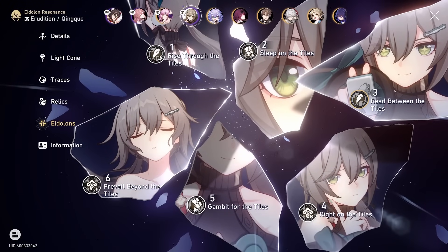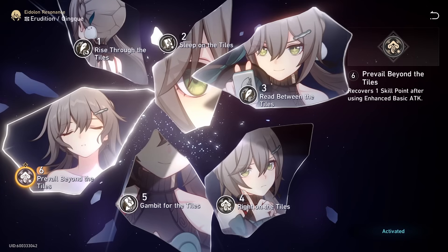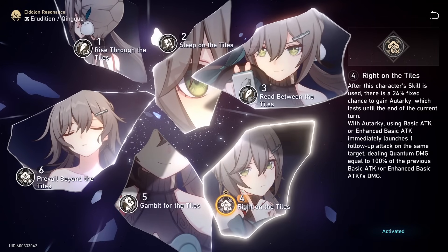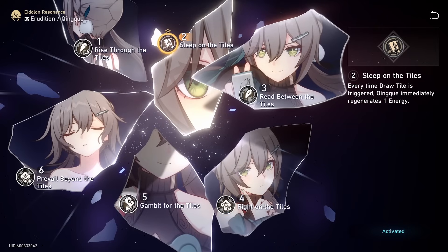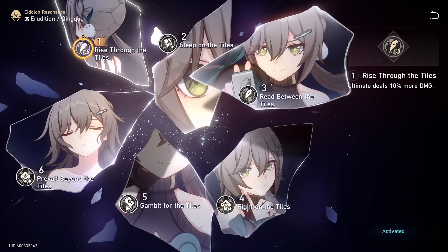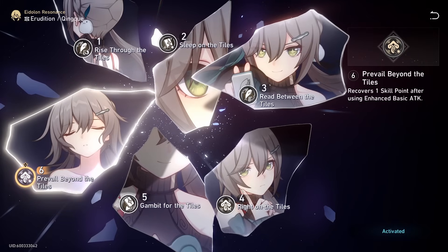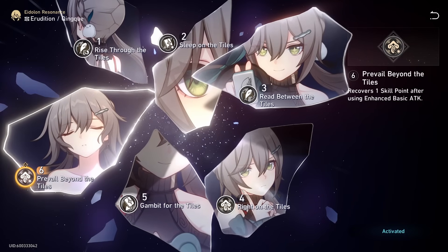For her to output more damage than Xela, you're probably going to need at least E4. E6 is optimal — really, really good. It will allow for a much smoother team. E4 is essentially doubling your damage in certain situations: whenever you use a skill, there's a 24% fixed chance to activate a state where she launches an extra enhanced basic attack, meaning you're getting two attacks per turn. Her E2 gives her one energy every time she draws a tile, and E1 makes her ultimate deal more damage. E6 is a big one because it allows for more SP generation — every time you use an enhanced basic attack, you get one SP back, making her SP neutral or even SP positive depending on your luck with drawing tiles.